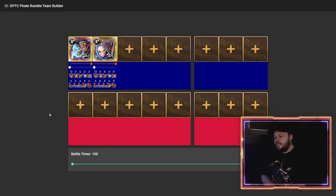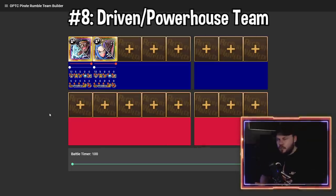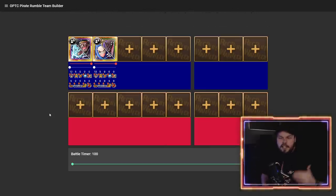The first team we're talking about is the lowest of the rung — anything that is Driven or Powerhouse related. I'm not really going to be filling out all these slots for this particular team because it can vary quite a lot. In my opinion, Driven and Powerhouse are not a good team to run. Most class-based teams are actually pretty bad right now in Rumble. Color-based teams are the way to go as they have the most support. Until we get more Pirate Rumble rare recruits focused on classes rather than color, these class teams are just not going to cope.